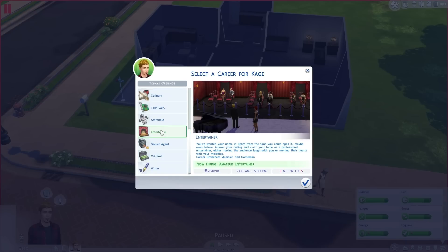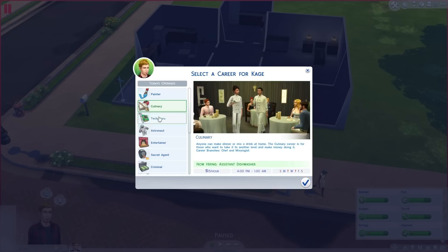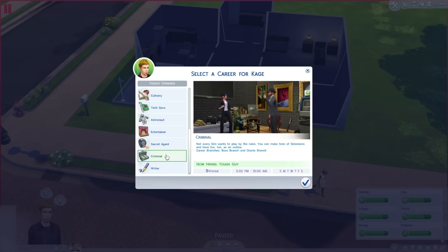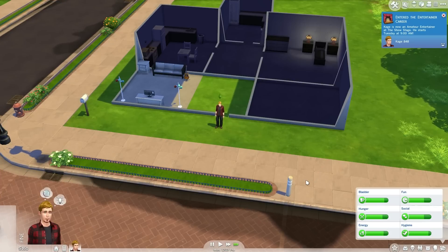Writer. I guess entertainer? What brings you to guitar? Or musician. Career branches — musician, comedian. Hold on a second. Now hiring. Career branches, Master of the Real, Patriot the Arch branch. I guess it's entertainer. Let's go ahead — entertainer. We work Monday, Tuesday, Wednesday, Thursday, and Friday. $23 an hour, 9 a.m. to 5 p.m. And we got a job. I wish it was that easy in real life.